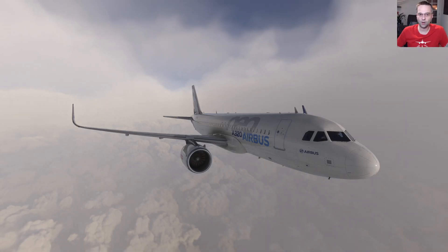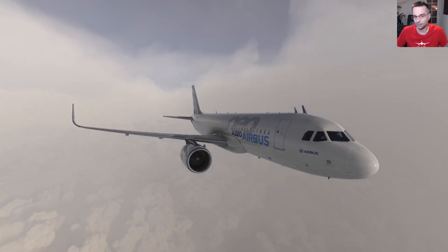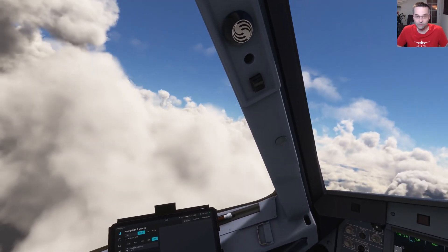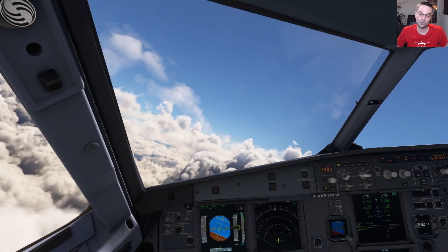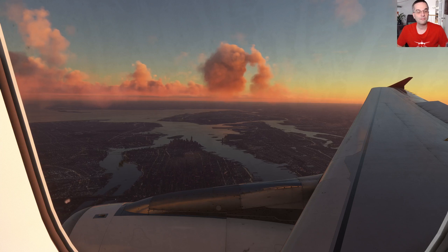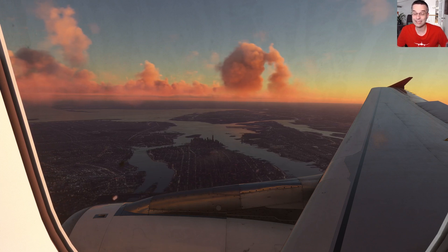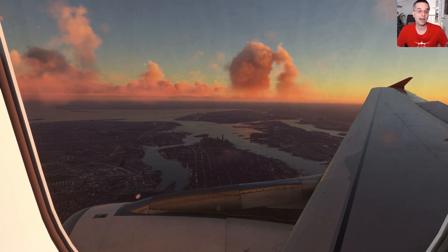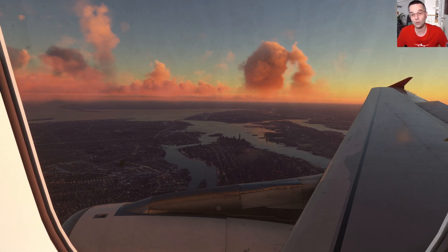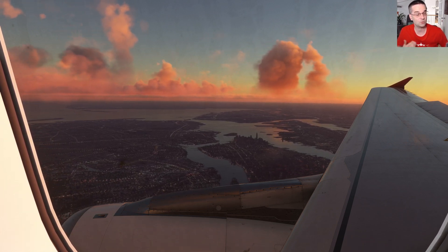Both the INI and the Fly-by-Wire are free. In the first case, Microsoft paid the bill to have a default payware-quality plane in Flight Sim, and in the case of the Fly-by-Wire it's an open-source project, so if you find yourself liking it you should consider contributing in one way or another. The Phoenix costs £50, $65 USD, or $85 Canadian, which puts it at or near the top in terms of payware planes, but you get the whole package — from modelling to system depth and all the little bells and whistles.